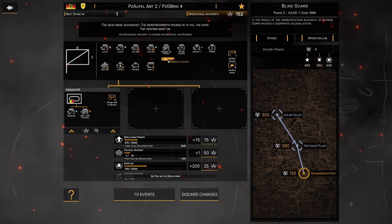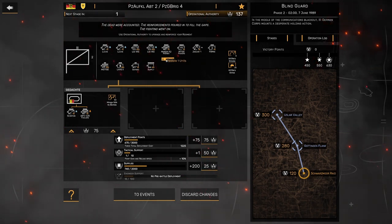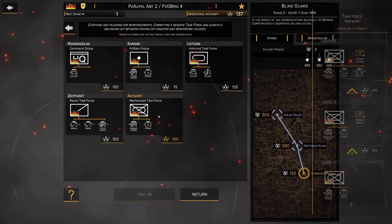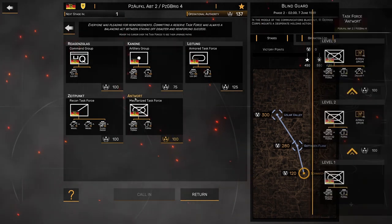We didn't take many losses, so it's taking just 20 operational authority, a little more, to get our units back up to full strength. Not going to worry about that last guy, but what I am going to do is call in a new task force.